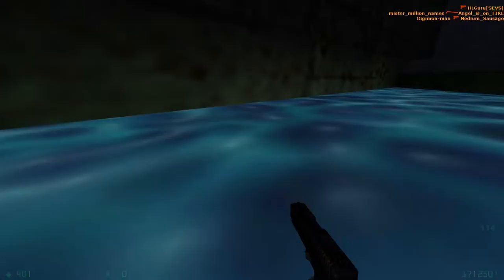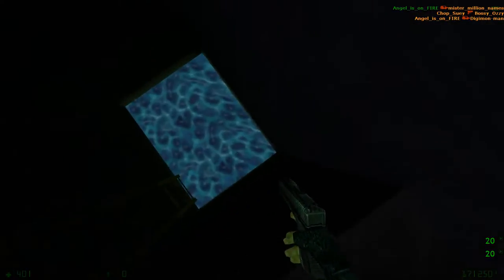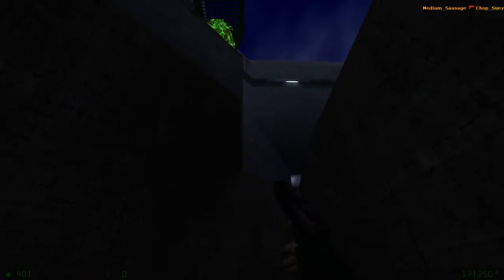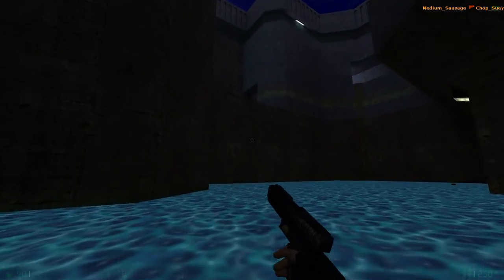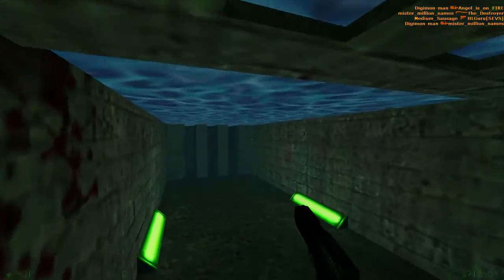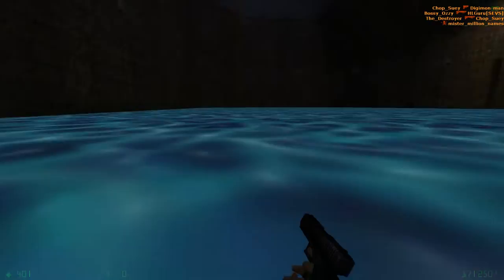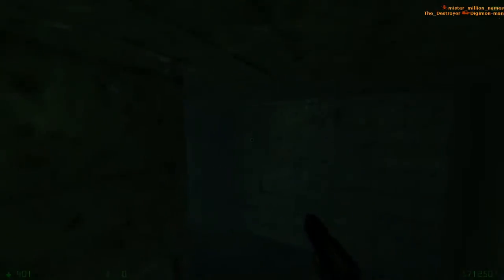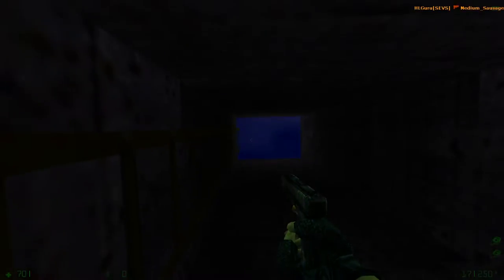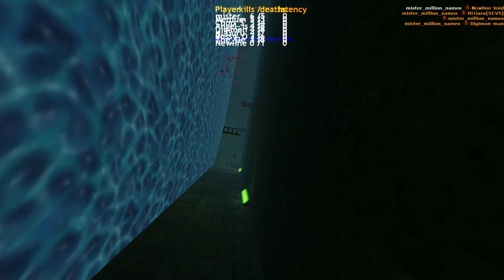In this water area, you got a few ways to climb back up into some of the higher areas. You got this one over here. There's another ladder over here — this one's got health, and this one can take you quite up high, which is where a lot of the really good weapons are in this map. So keep that in mind.